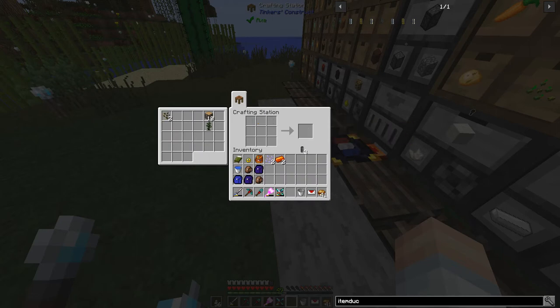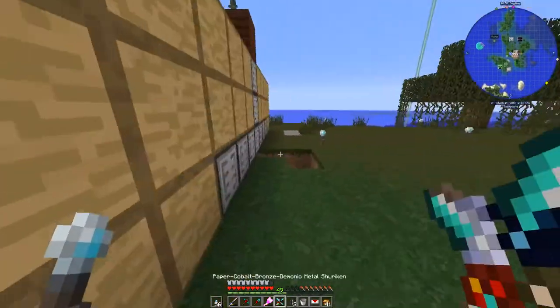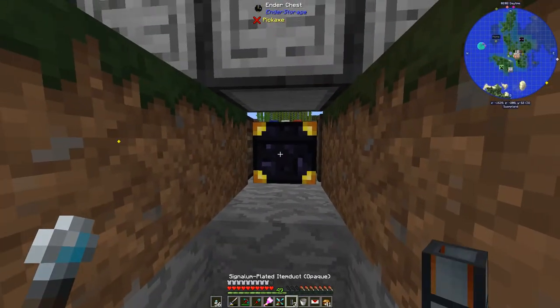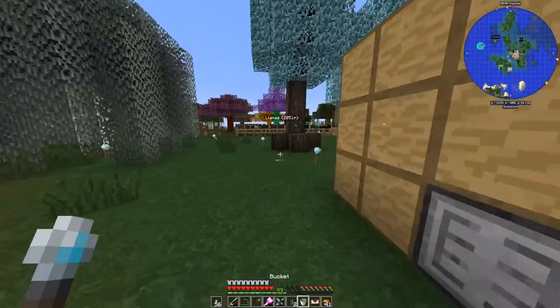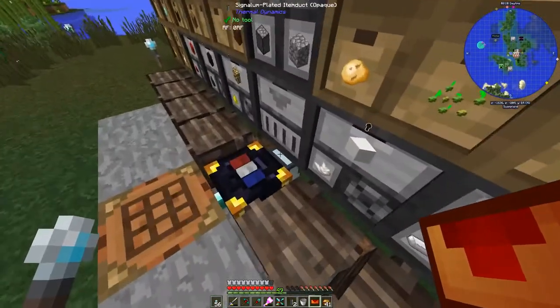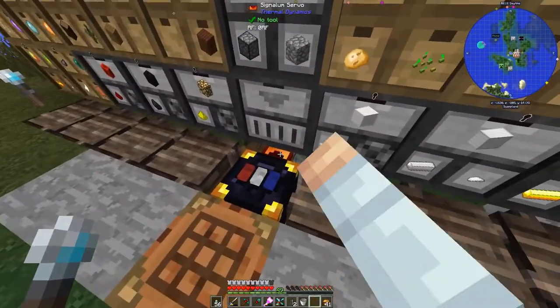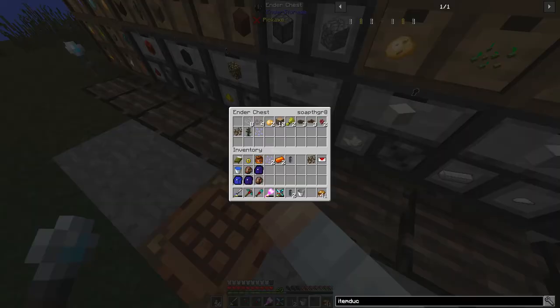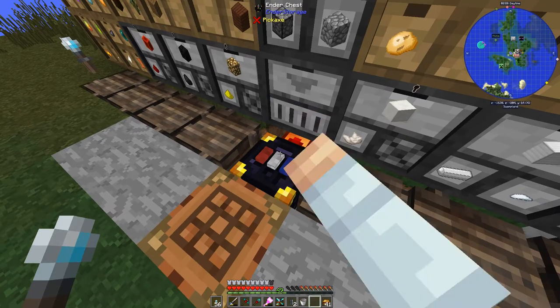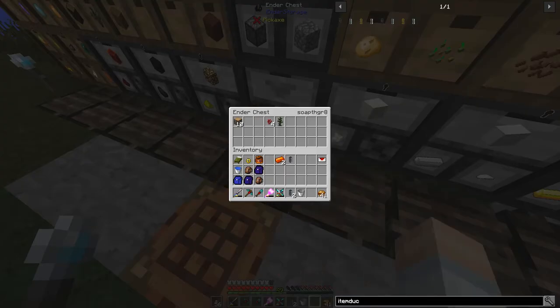We'll do signalum plated item duct and put the signalum servo on there so the extraction rate matches the transfer rate. It should be going faster - maybe not... maybe a little bit. Well, that's not too shabby.